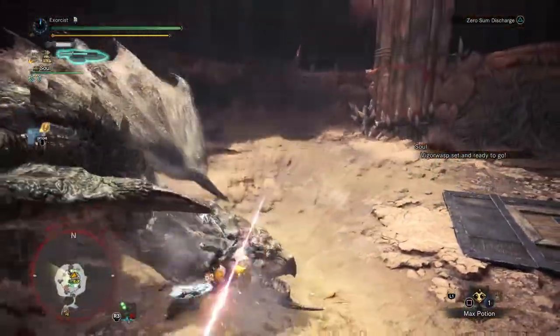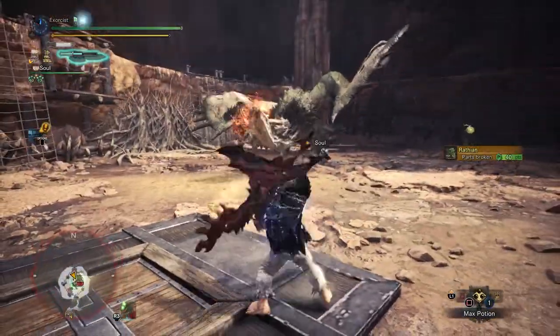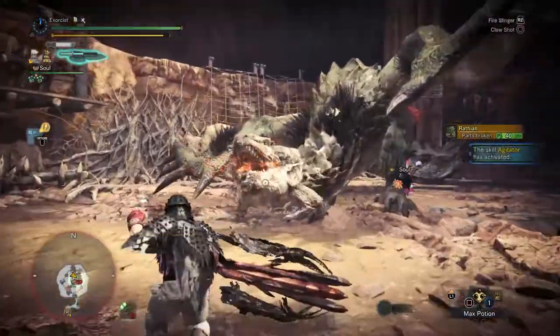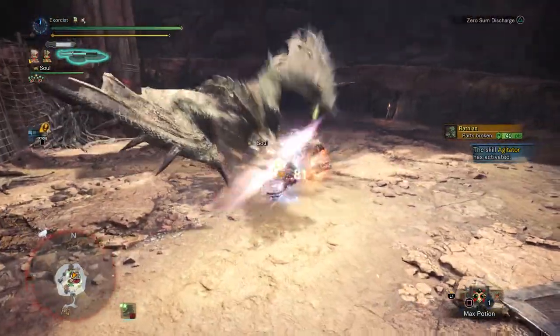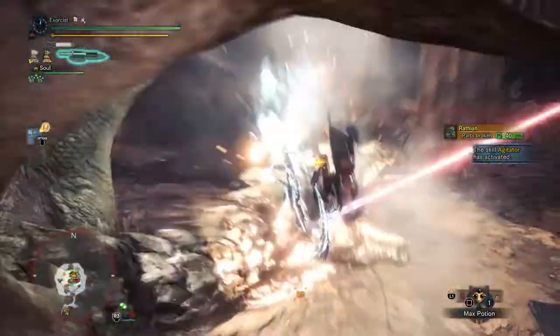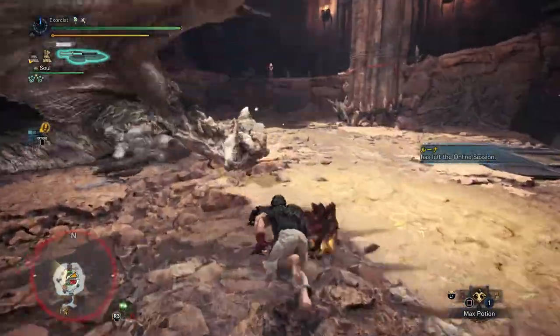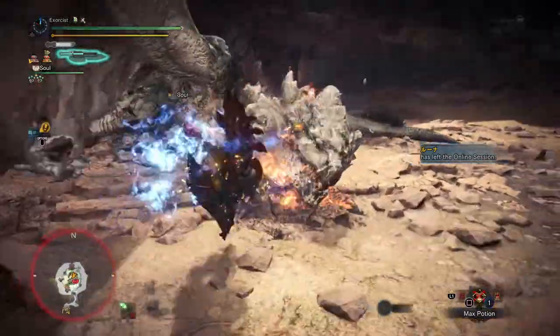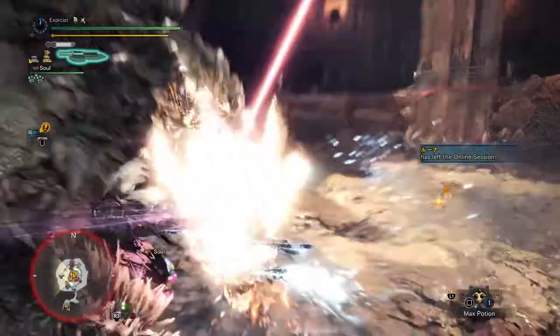Next thing I just worked out: first paralyze kicks in — I'm never sure which one is going to kick in first, it's either usually the KO or the paralyze. There's the KO. And that was the biggest surprise using this build — the fact that it actually does KO damage, which was a welcome surprise.